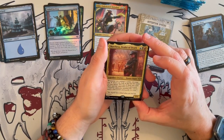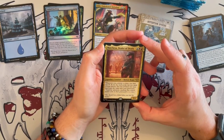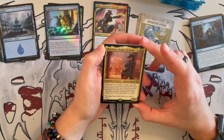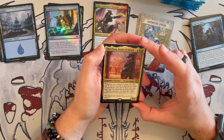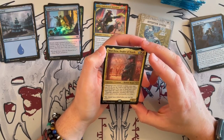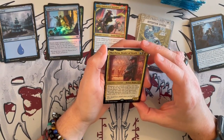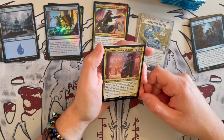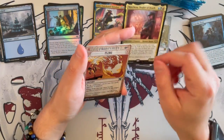Markisa, Dealer of Death — this is one of my favorite new commanders of the set. She's a 3/4 Human Rogue that costs Grixis. Whenever you commit a crime, you may pay 1 generic; if you do, you look at the top 2 cards of your library, put one in your hand and the other into your graveyard. This is a constant trigger whenever you commit a crime, allowing you to go through your deck so quickly. That's a really nice one.